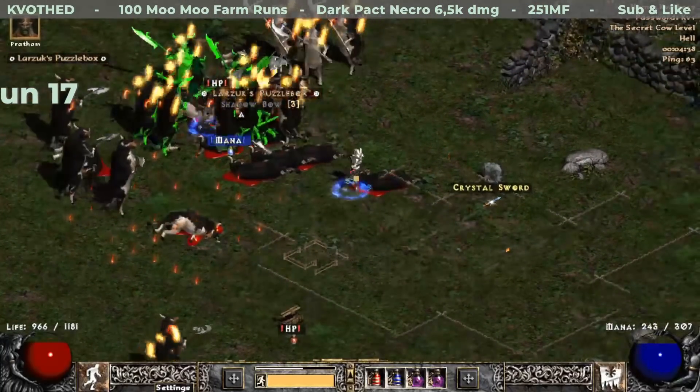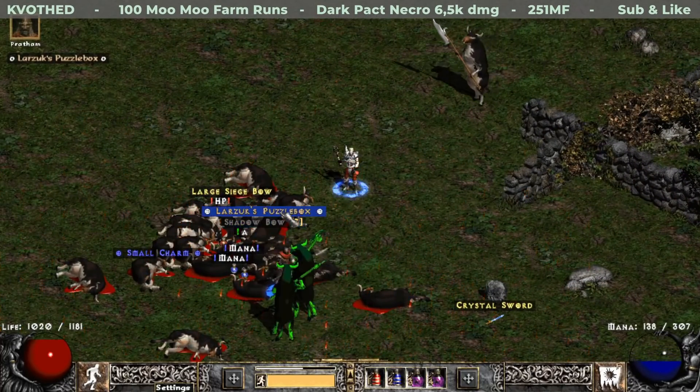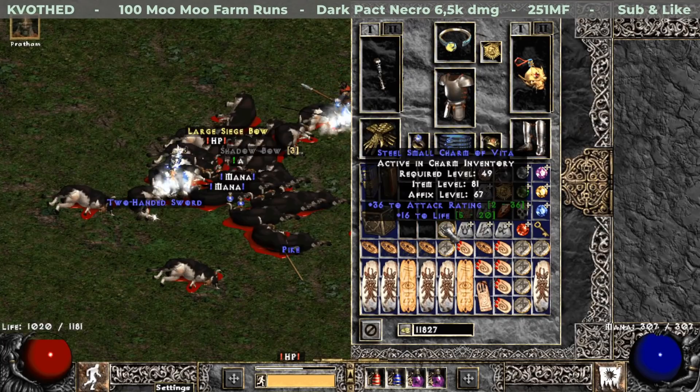On run 17 I think I found one of the best drops in this series. It is actually Larzuk's Puzzlebox — really nice. I think it is priced at about a Lo rune. And just at the end I identify a small charm with attack rating and life, also quite good.